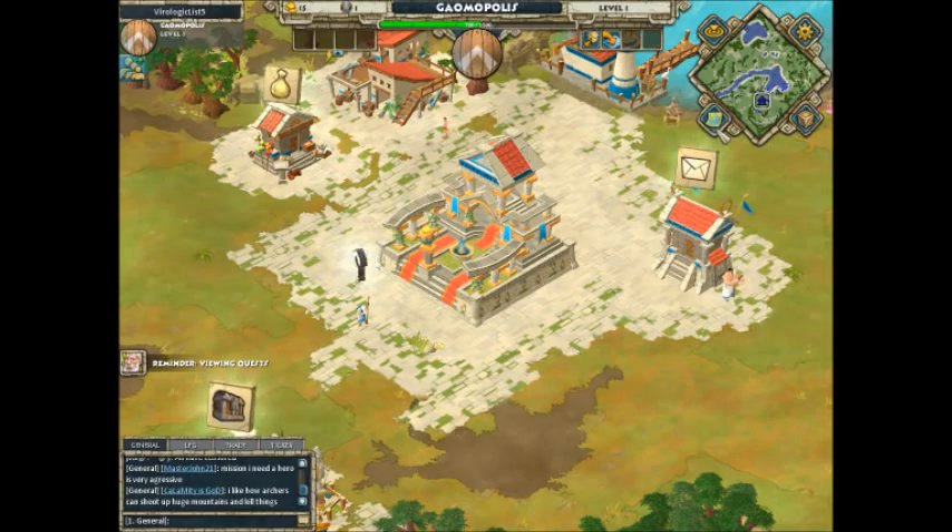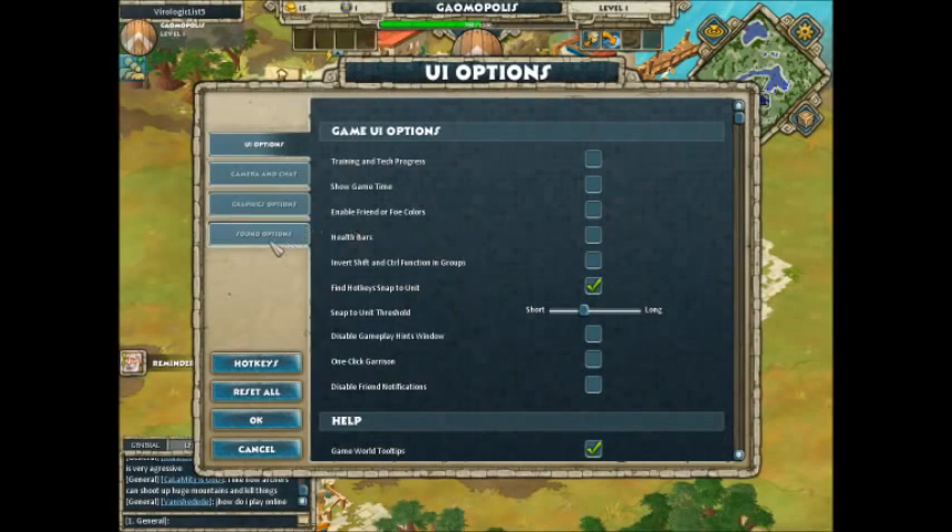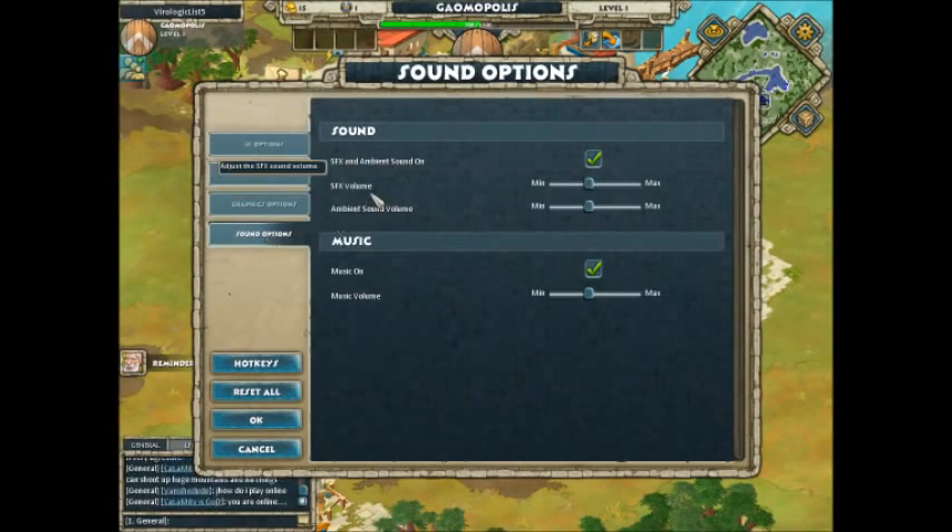I figured out how to adjust the volume, but I think I need to turn the sound effects up more. I couldn't hear him say 'good fortune!' Okay, I hope that's alright.